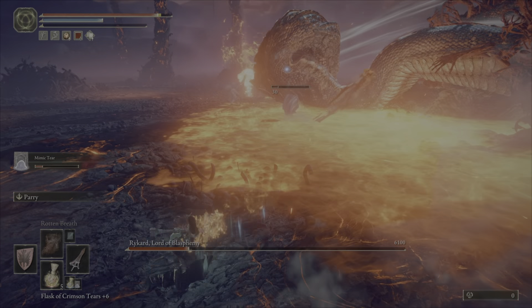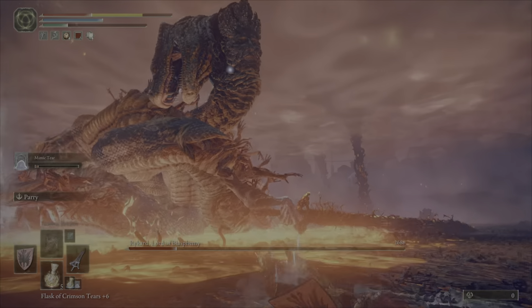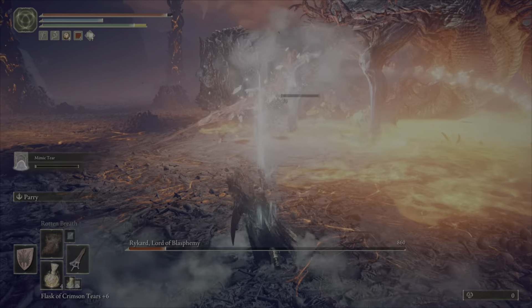There's a swing attack he does here — two swings that are actually easy to avoid. I didn't avoid the first one because I was trying to hit him, but as you can see the second one is easy to avoid: just roll over it, or you could probably even jump.